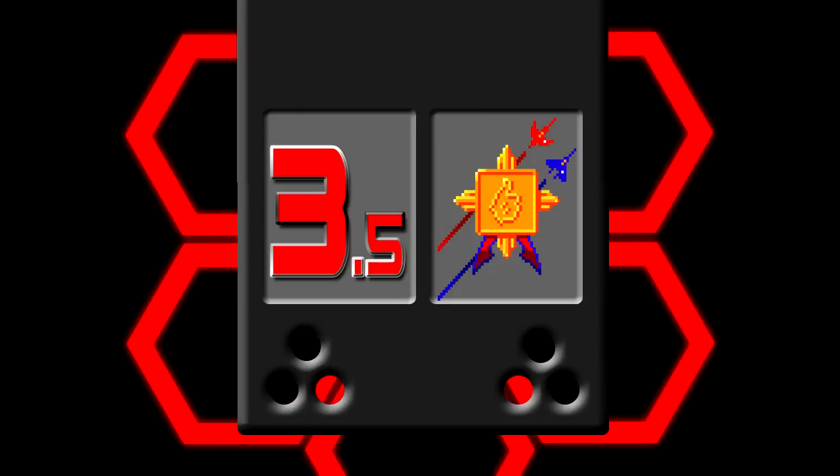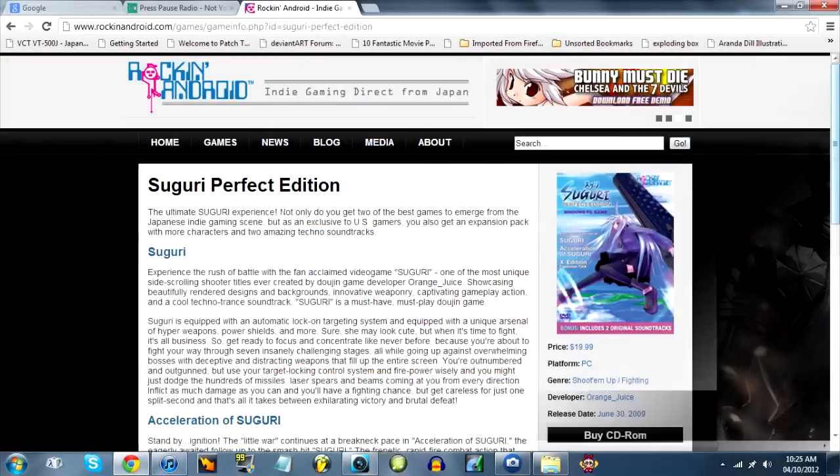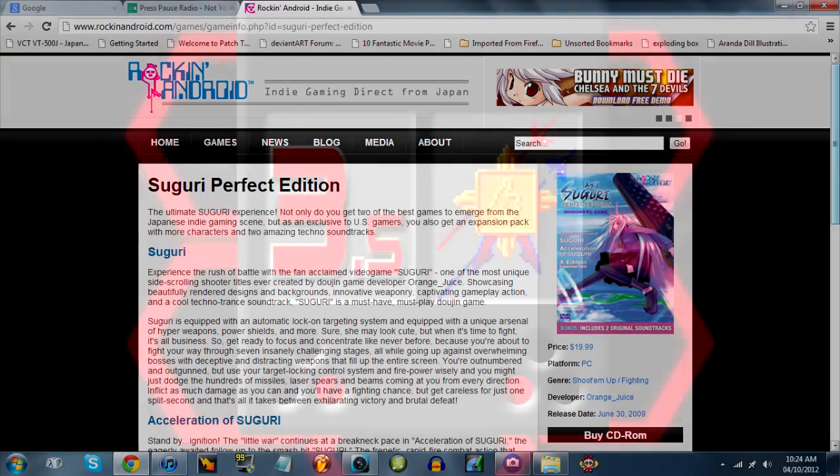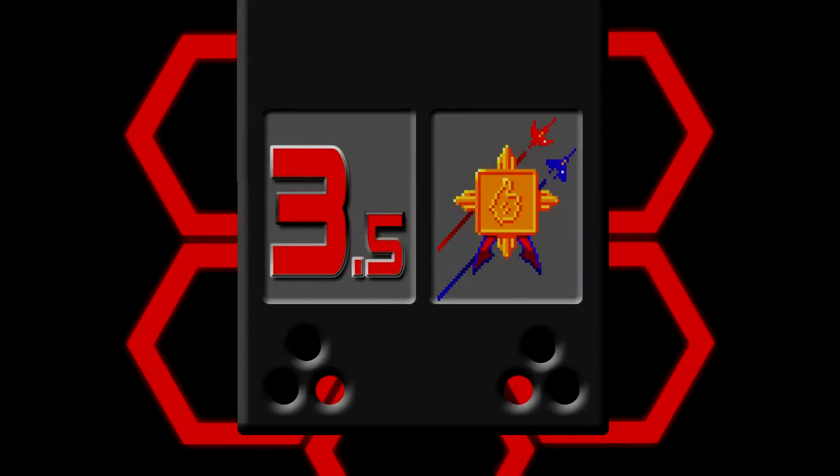In addition to the PS3 version, you can also find Acceleration of Suguri X on PC via Gamers Gate for only $6, or in the Suguri Perfect Collection, which also includes the original Suguri side-scroller on PC for $19.99. If you liked Senko no Rond, or at least thought it looked kind of interesting, Acceleration of Suguri X is also worth a good hard look.